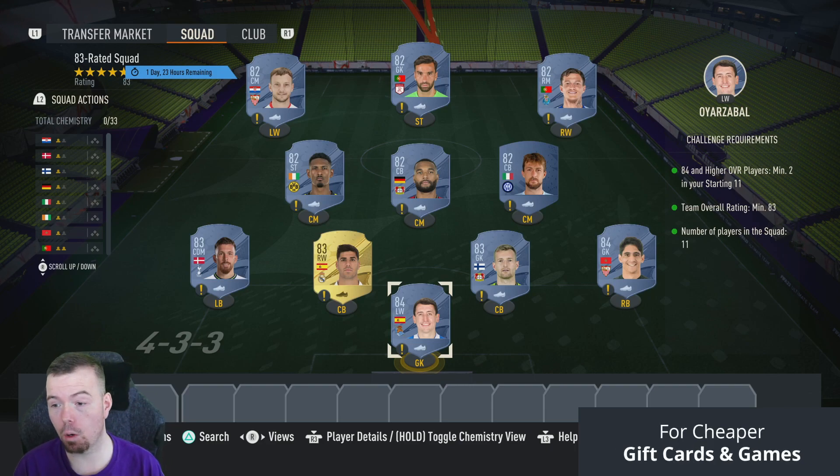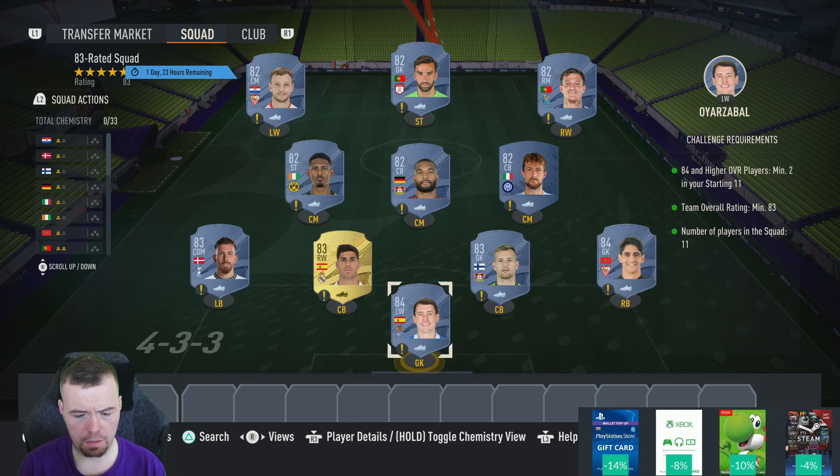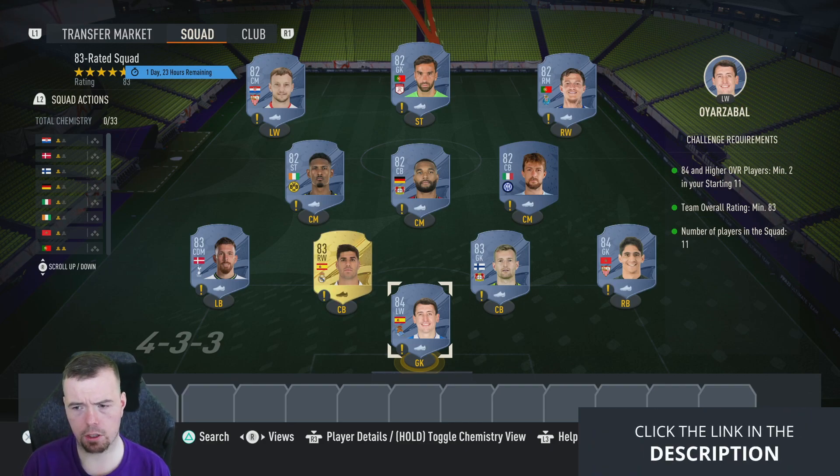For the 83-rated squad you do need two 84s. At the moment Azraball and Boyinu are two of the cheapest 84s — you're looking at three and a half thousand coins. For an 83-rated squad the requirements are two 84s, three 83s, and six 82s.